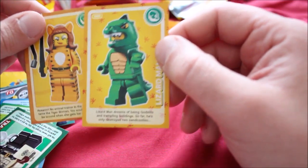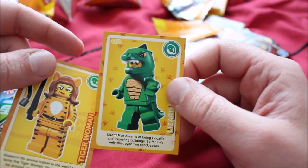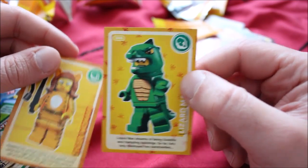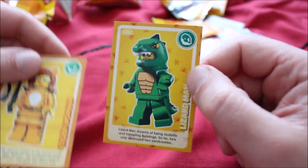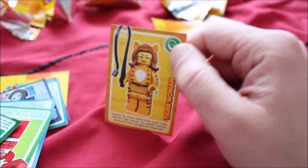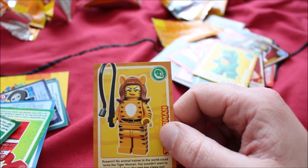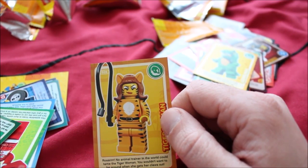These jokes are worse than mine even. It's a lizard man — you can obviously tell it's a man in a lizard suit, so he's supposed to be an actor. Maybe it's a tribute to Hannibal Smith from the A-Team, who would always act in monster roles, literally a guy in a monster suit coming out of the water. "Lizard man dreams of being Godzilla and trampling buildings. So far he's only destroyed two sand castles." Tiger woman — she can't be called Catwoman for copyright reasons, but she knows how to handle a whip. "No animal trainer in the world could tame the tiger woman. You wouldn't want to be around her when she gets her claws out."